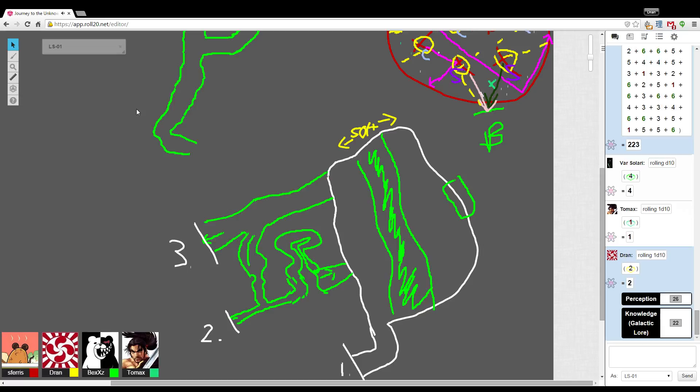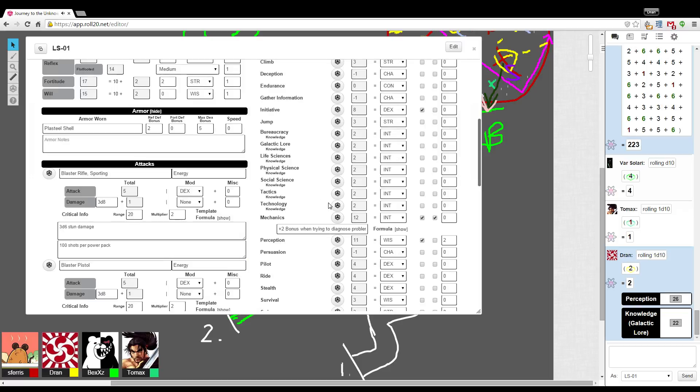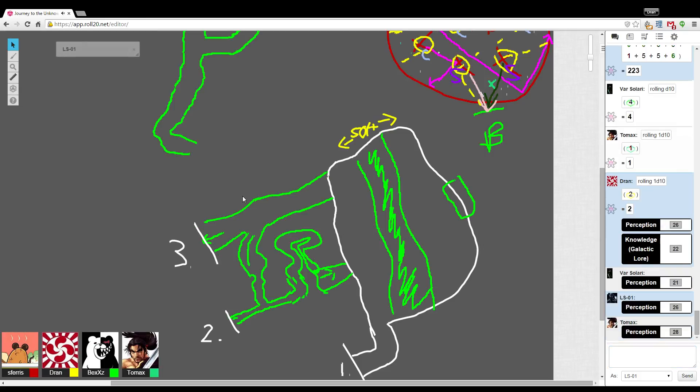Do I see any ledges on the side of this wall? You see no ledges whatsoever. Is there a control panel of some kind over here? Give me a perception check — can we all roll? You can all roll. Twenty-one. Twenty-six. Twenty-eight. Holy crap. All three of you see, about two meters left of the door on the opposite side, not a control panel but something odd on the ground. It appears to be some kind of square panel with a slightly reflective property.